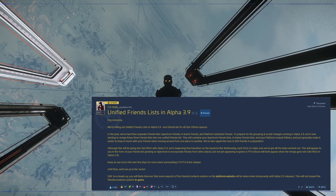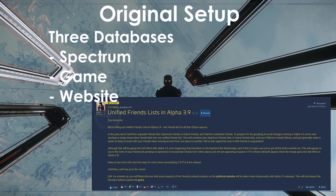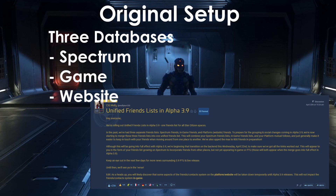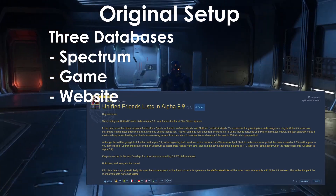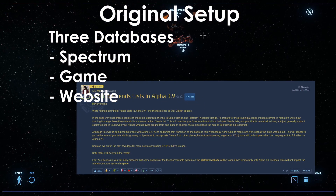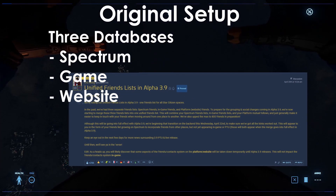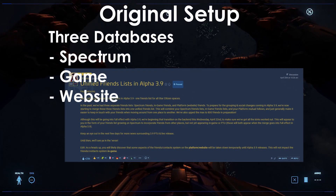First, we'll quickly cover what the original setup for friends is. The original setup for friends was designed with three different databases: one for Spectrum, another for the game, and lastly for the website. The website is the place you go to pledge and access account information, and a plethora of other things can be found there. Spectrum is the forums.